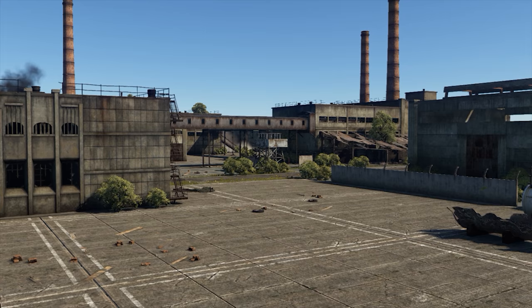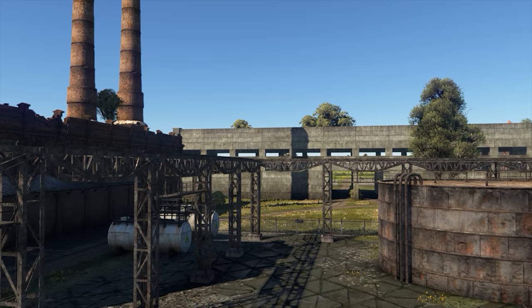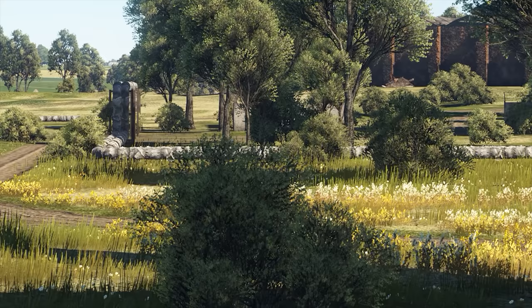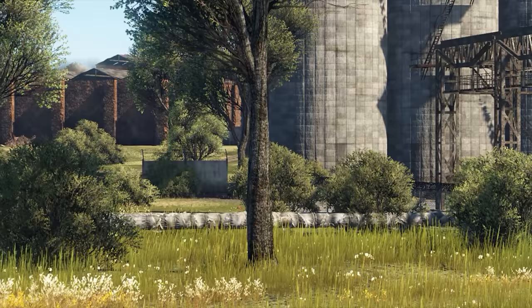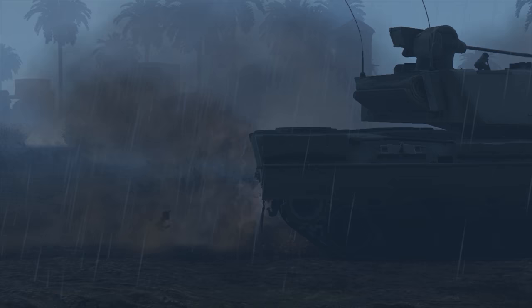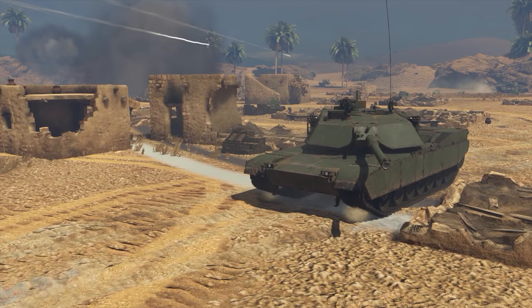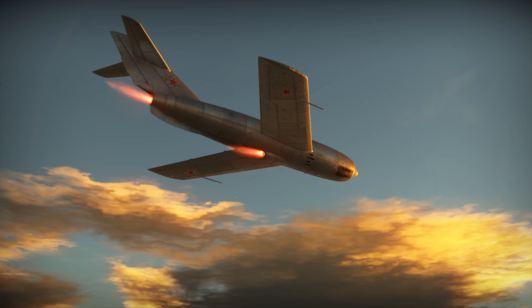We've also reworked the lighting system. Now we've got global illumination technology that works around surfaces and objects on the maps. Shadows have also got more realistic with two new features: shadows on effects and contact shadows. The first are quite self-explanatory, and as for the second feature, you can check how it works with, for example, grass. Overall, the picture now looks a lot more believable, and we hope you'll enjoy it.